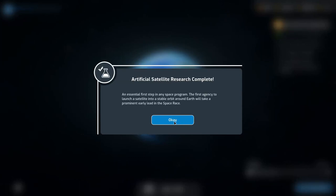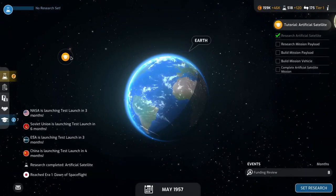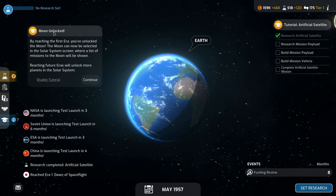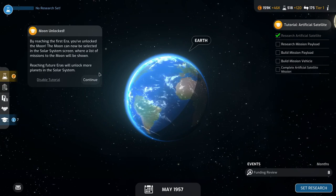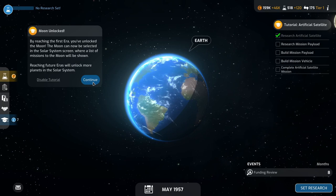The artificial satellite research has been completed and we've reached Era 1: Dawn of Space Flight. As rocket technology advances, so does the prospect of exploring beyond the confines of our planet. We've unlocked the Moon — by reaching the first era you've unlocked the Moon, which can now be selected in the solar system screen. Reaching future eras will unlock more planets in the solar system.